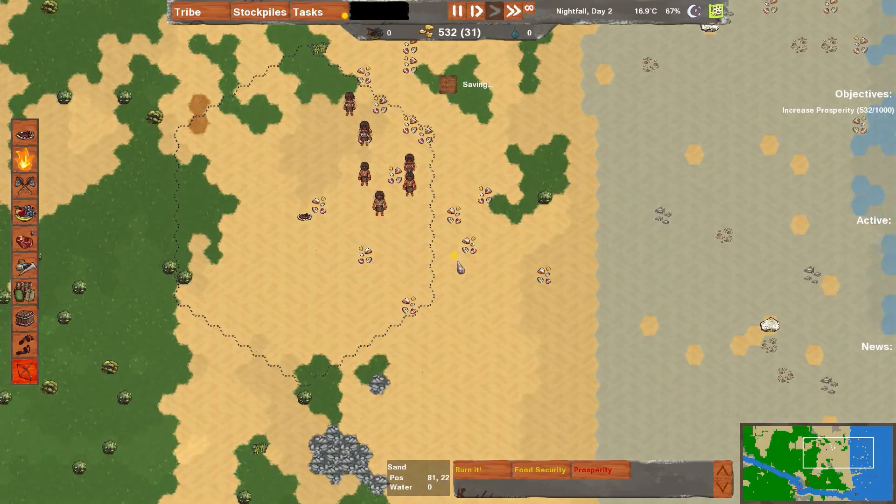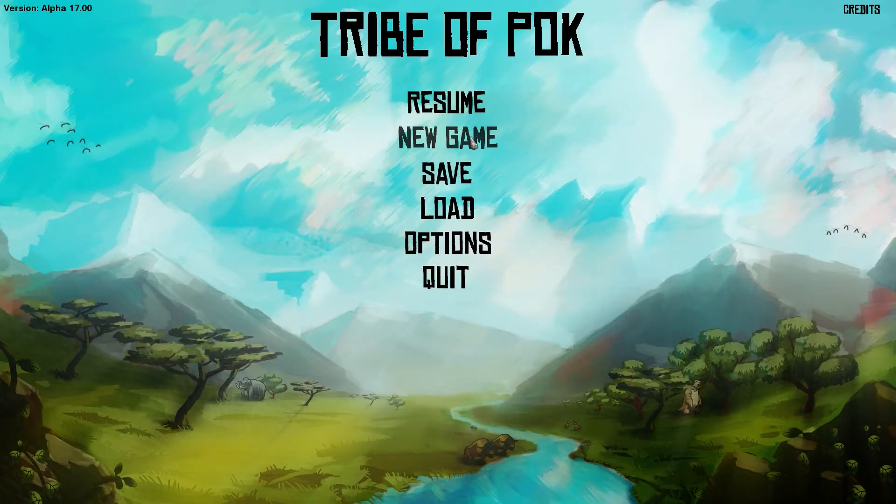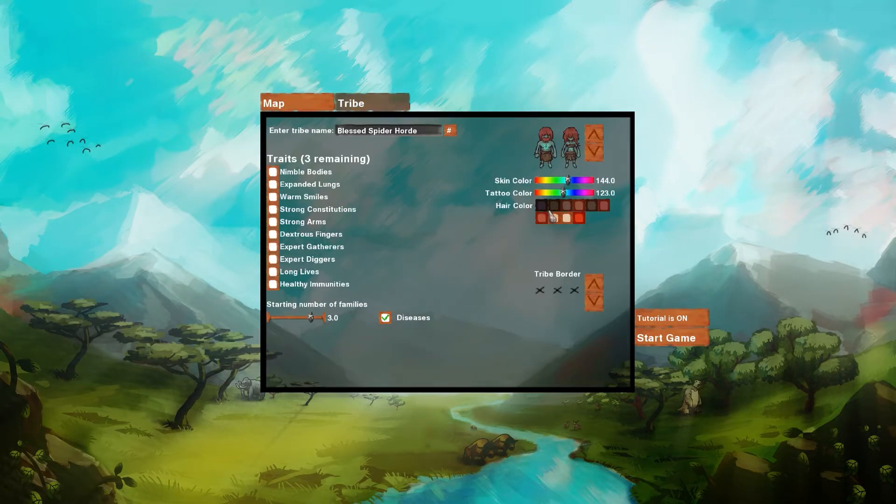Next thing we'll talk about are the new tribe options. You can choose the tribe's hair colour now, whatever you want it to be. You can also set up three traits from a list. And you can also choose which tribe border you would like — it's just a little visual thing, it doesn't really affect gameplay.